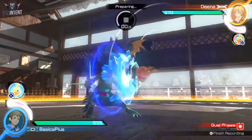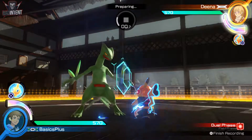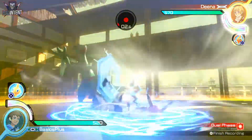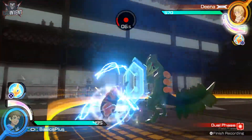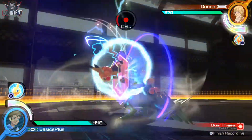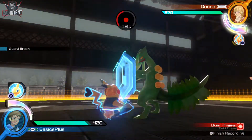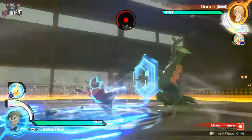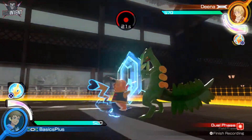8A is Flying Press. This is normally plus 4 on block, but plus 16 when enhanced. At a 23-frame startup, this attack is very risky to try to interrupt with an anti-air to stop the initial mid-high hitbox, because you can lose to Libre's own delayed 8Y. You generally have to guess armor to stop reps of it. It does take a bit to break your shield, however.